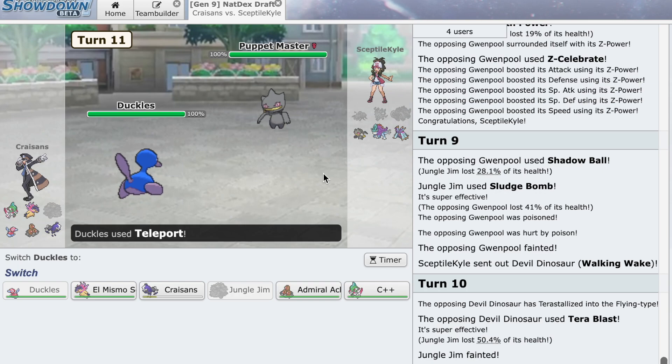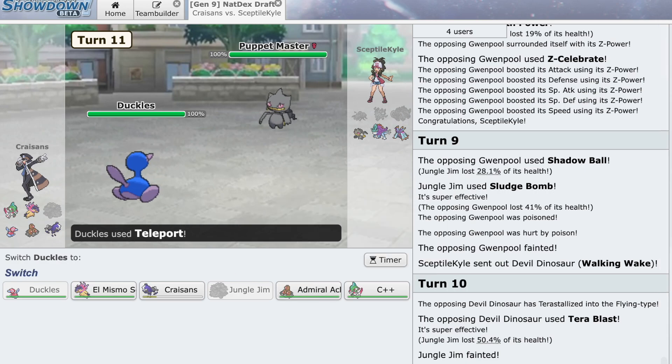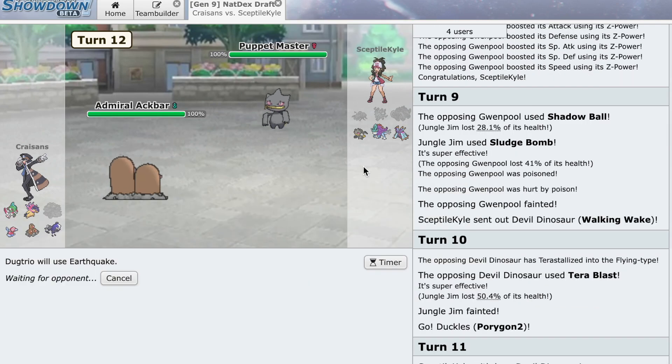It goes to Banette — okay. What are you doing to a Mega Banette? Earthquake should KO it. I can go Earthquake — go into Sucker Punch.